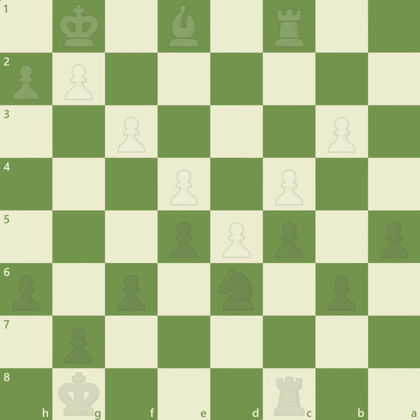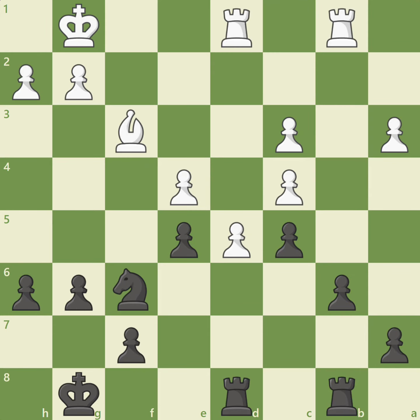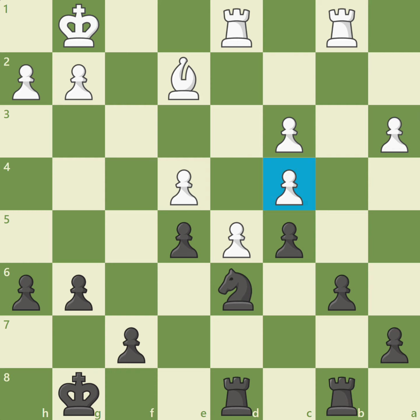Let's take a look at another position. Black could immediately block white's passed d5 pawn with rook to d6, but as we know, the knight is a much better blockader. Can you see how black's knight can blockade the d5 pawn? Black can play knight to e8 — the knight is prepared to blockade on d6 with a powerful position. White anticipates this and plays bishop to e2, and after knight to d6, black's knight blockades white's passed d5 pawn and targets both white's c4 and e4 pawns. After bishop to d3, black has a very comfortable game.